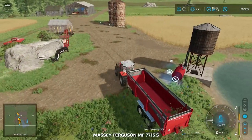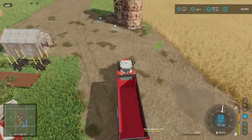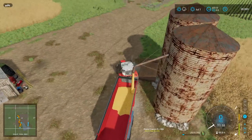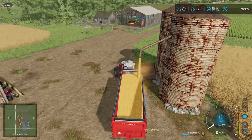I'll get the harvest done in a bit, but first I wanted to bring you in to sell the corn. We need to deliver 25,000 liters of corn to the cereal factory first. We already delivered 7,500 liters, so let's top up the trailer — it looks like it will actually hold the full 25,000 liters.